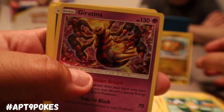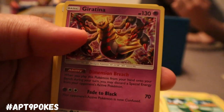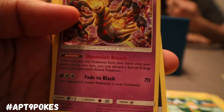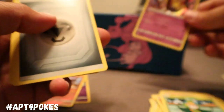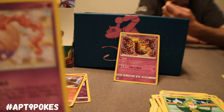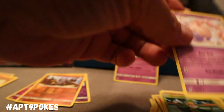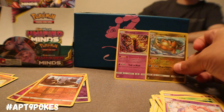And we also got that Reverse Holo Giratina — and that would be the white code in this pack. Actually it's a Dragonite — when you play this Pokemon from your hand onto your bench, you may discard a special energy from your opponent's Pokemon. So two rares! We got Breiloom, Dark City, and Marsharna. Definitely going to keep those back up there.